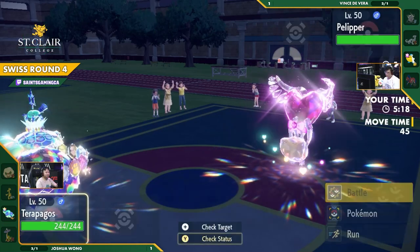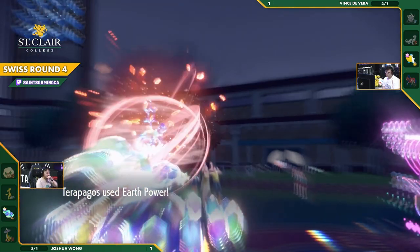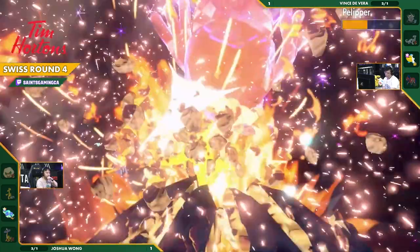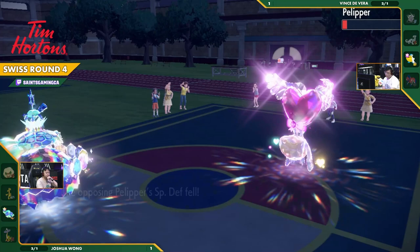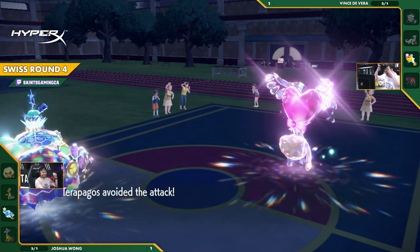For Vince, you Protect there just because you can. Maybe you can get into a position where... but that does way too much damage. Vince has to hope that this Hurricane lands and gets the confusion — but it does not!